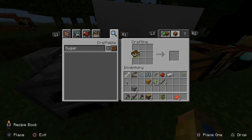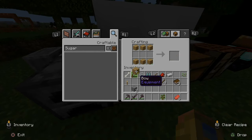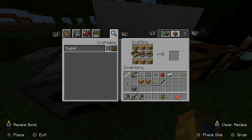Now put the books into your inventory and take the logs and make some planks. We just need six — three across the top and three across the bottom. Then take the books and put them in the middle just like this, and this will make one bookshelf.